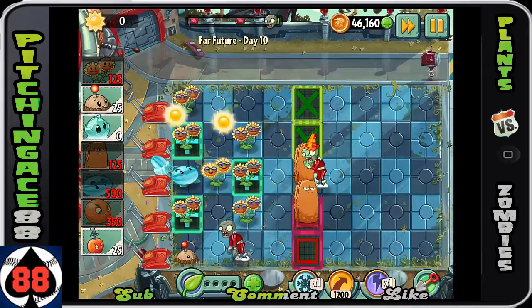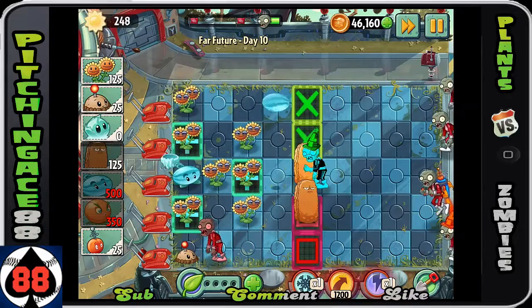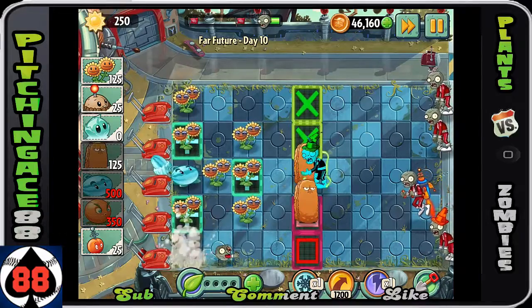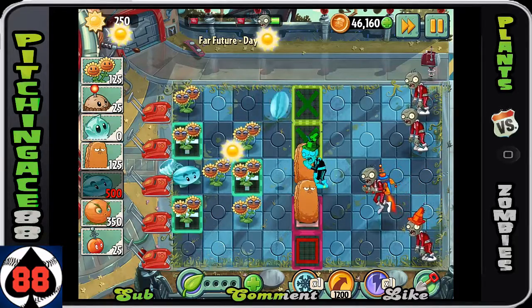Boom, there you go — Winter Melon. As this zombie comes up, we're going to slow him down. The Tall Nut in that row is going to stop the rocket guy, and the Winter Melon is going to be able to take out the middle one as well as the guy on the right.